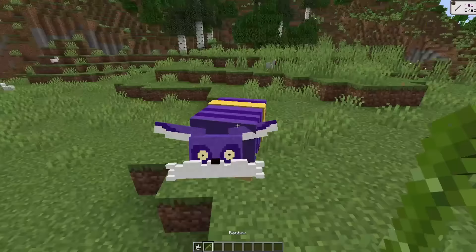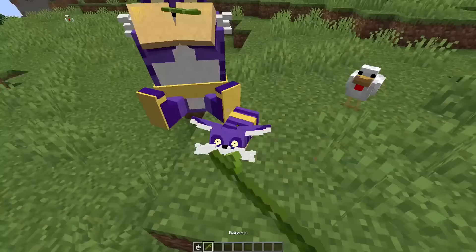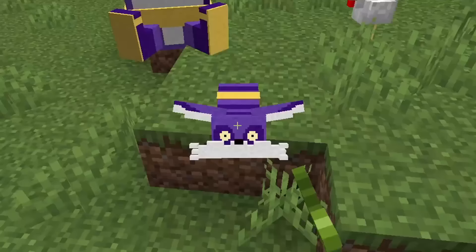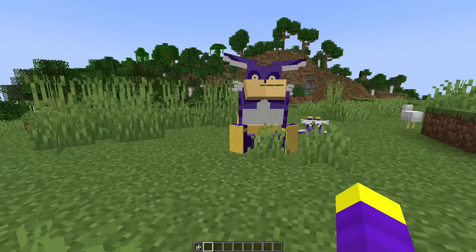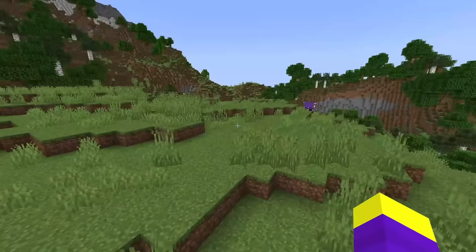I wonder what it looks like when I give him bamboo. Okay now it just looks like he's standing up. I guess the baby one just doesn't do anything when I feed it. He literally just eats infinite bamboo. Wait did this one just grow into an adult already? How is this possible? It's been like two minutes. Alright I'm going to give Big the Cat a 7 out of 10. He doesn't look that bad.